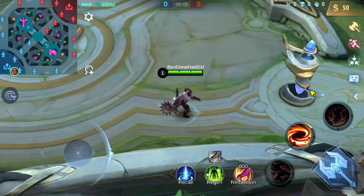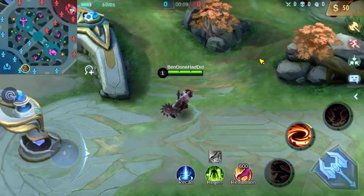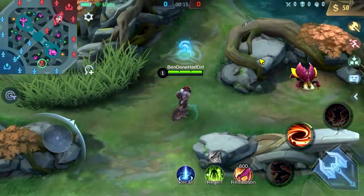Welcome to a guide about gold in Mobile Legends. We're going to talk about jungle monsters, blue buff, red buff, first hit, last hit, turret, first blood, killing, shutdown bonus, and all that stuff.